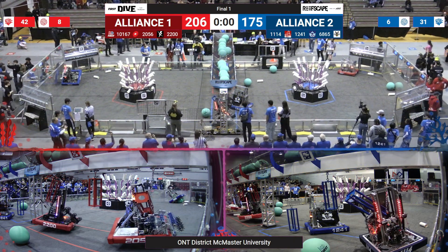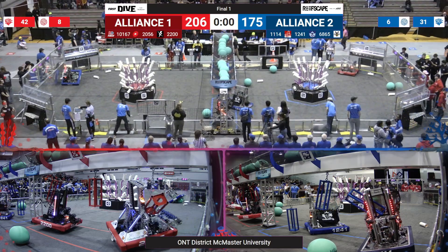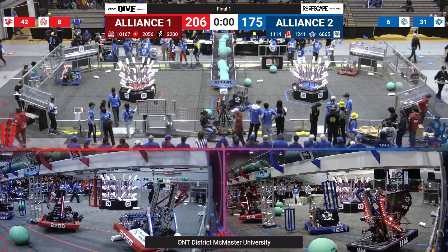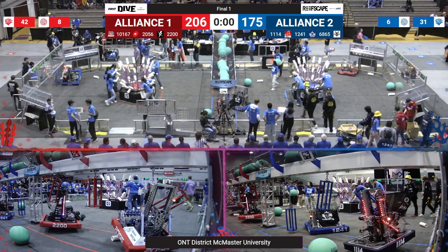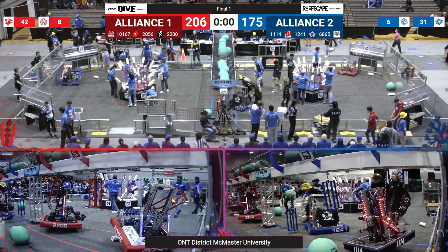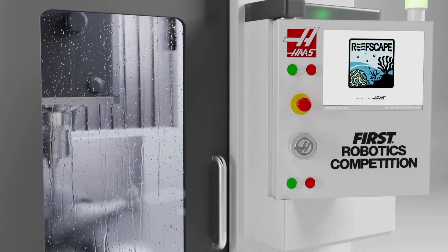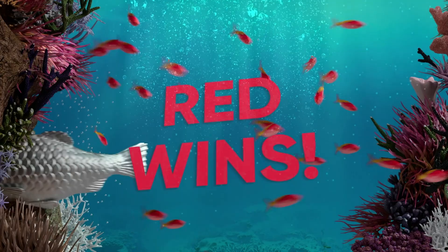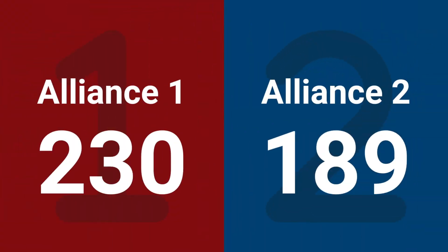Finals match one unofficial score: 206 for the Red Alliance and 175 for the Blue Alliance. The scores are in — let's take a look at who is taking the finals match win. And it goes to the Red Alliance with a final score of 230 to 189. An amazing first finals match.